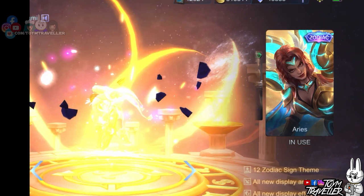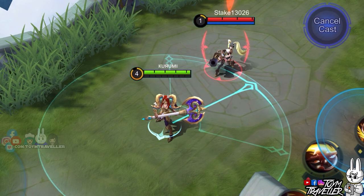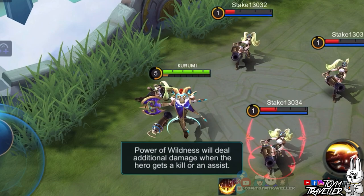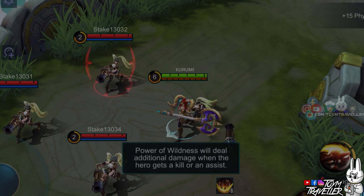Hilda's ultimate skill, Power of Wildness, lets Hilda release a burst attack towards a target. Using this skill will make Hilda jump towards her target and deal massive physical damage. Enemies hit will also be stunned for a short period. Nearby enemies will take a percentage of damage from this skill. Each kill or assist earned by Hilda throughout the game enhances this skill's damage, stackable up to 8 times. When max stacks are reached, the damage is enhanced by a huge percentage and will ignore a huge percentage of the enemy's physical defense.